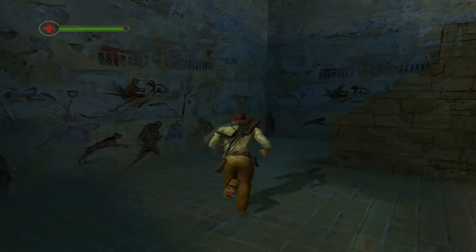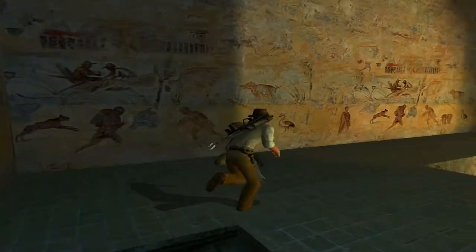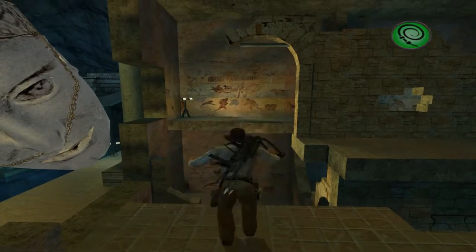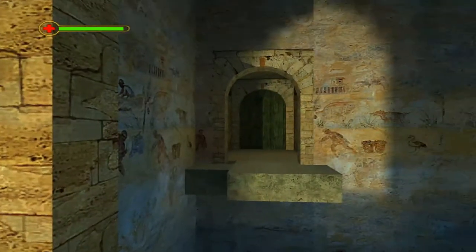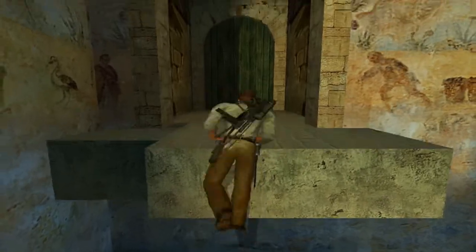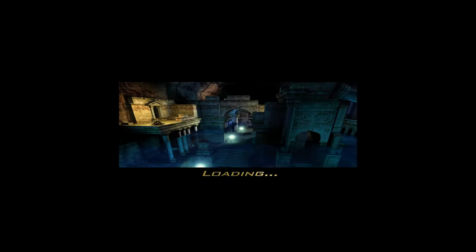Come to the back here, climb up the stairs. There's a post to whip here — make our way across and finish one final jump. And that's the end of the level. We're done. Only three levels left to go, but this next one is awful.